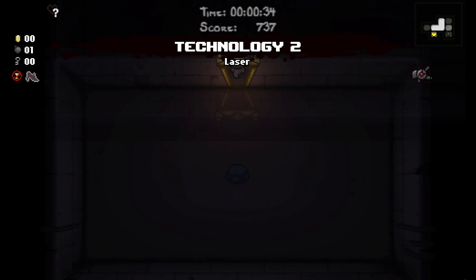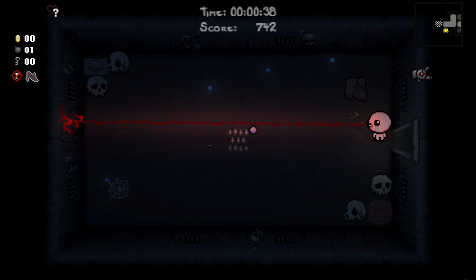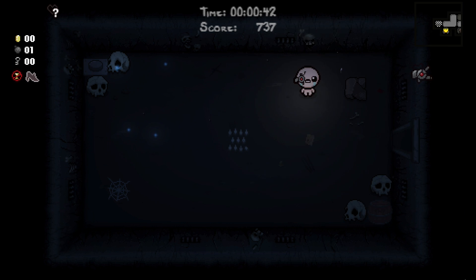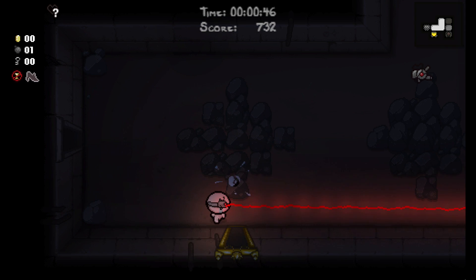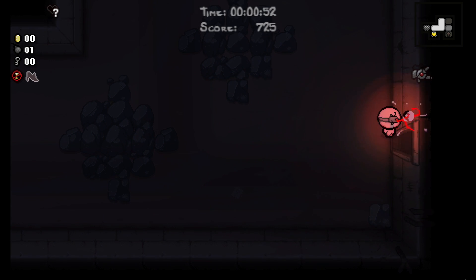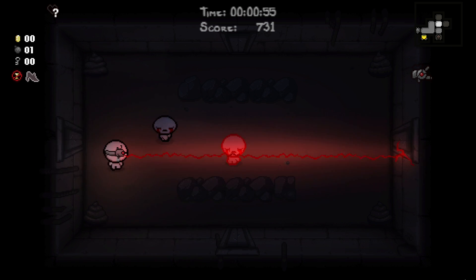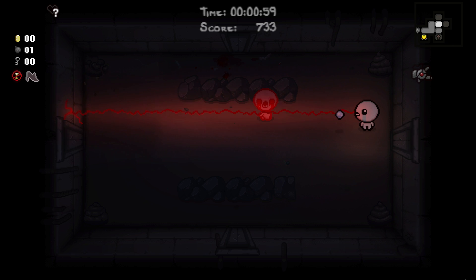Technology 2 — that's interesting. In my experience, Technology used to just shoot in increments, like this. But now if I just press, it just shoots continuously. That's awesome, I never had that happen before. I guess they buffed the item, but they might have lowered the damage — yeah, they definitely lowered the damage.